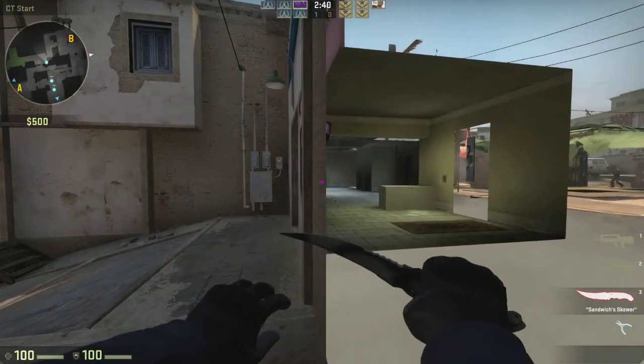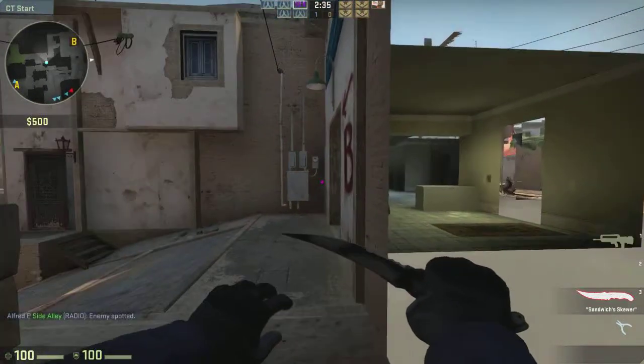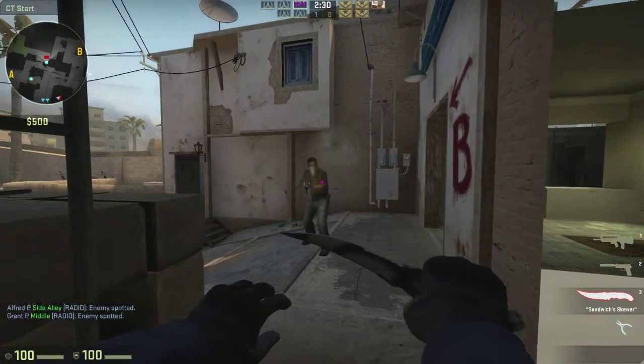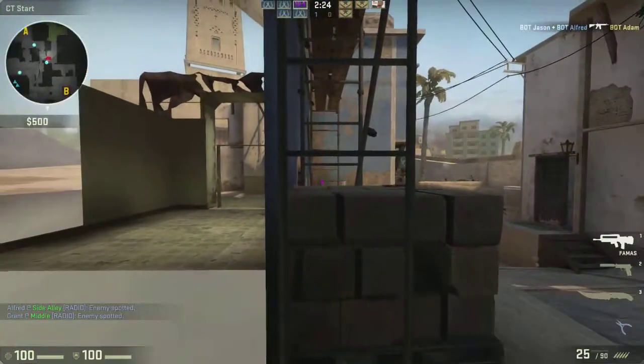All right, I'm in the spot. If you're able to just shoot through this wall, go ahead and shoot through it. All right, then go to the other side and shoot me. I'm in the very back corner.